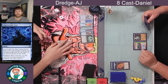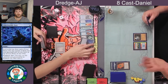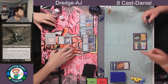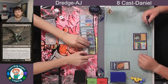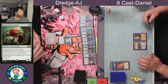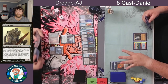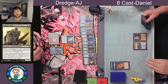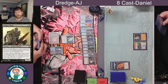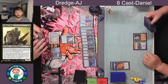Daniel does not put down a land on his next draw step and passes it back to AJ. We see another Otherworldly Gaze, and there's his first Dredger — the Stinkweed Imp. This is a Dredge 5; the higher the Dredge number, the better the card. The deck has four Stinkweed Imp and four Golgari Grave Troll, but only three Golgari Thug because Thug dredges only four. Off of that Dredge, we did see Narcomeba come into play. I think that card next to Stinkweed Imp is a Bridge from Below.